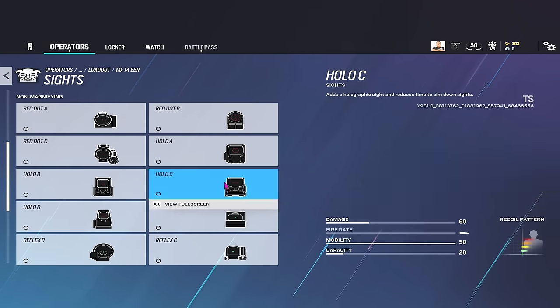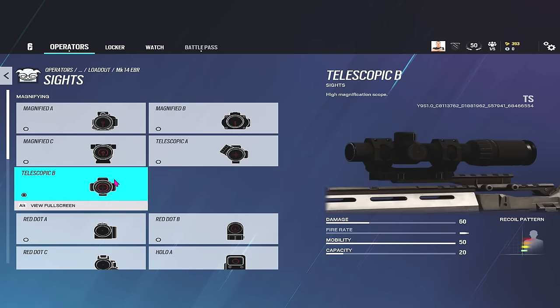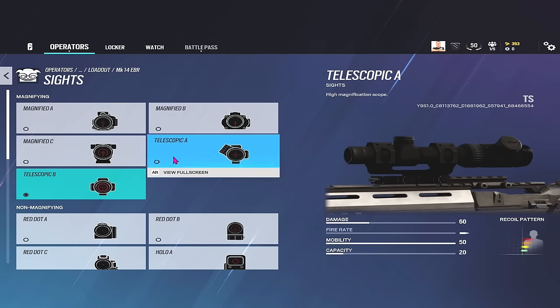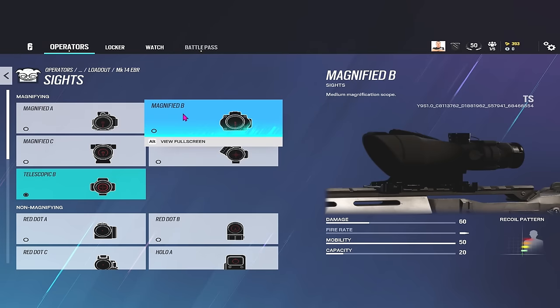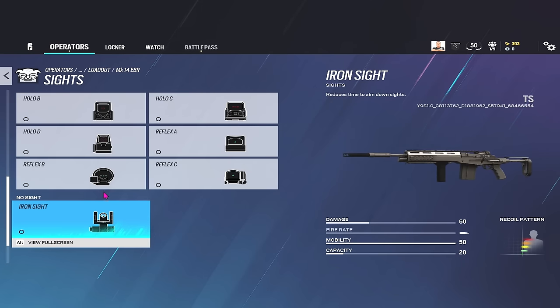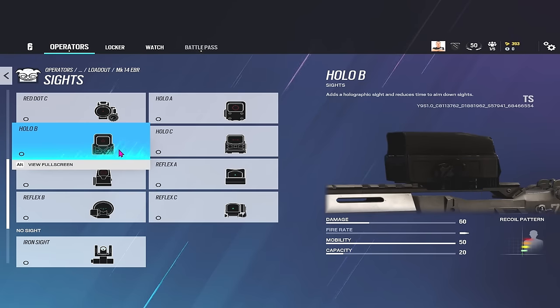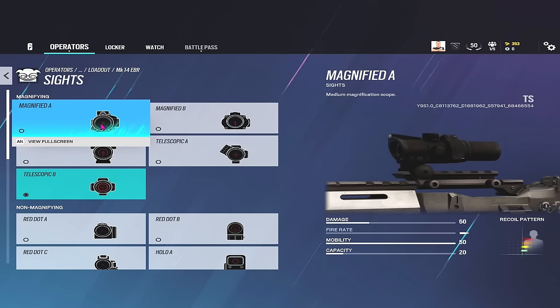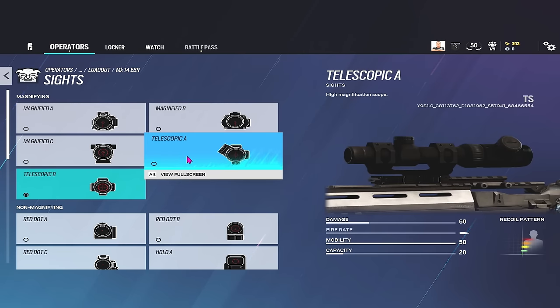You've got iron sights, universal 1x's, 2.5x or magnified scopes, and then 3.5x or telescopic scopes. These are all grouped together. The 2.5x is the same as the old classic Holographic, and the 3.5x is the old classic DMR scope. These come with their own benefits. The iron sight gives you a 10% ADS time bonus, meaning you ADS 10% faster. The 1x's give you a 5% ADS bonus. The magnified scopes don't give you an ADS bonus at all, and neither do the telescopic scopes - it's just zero bonus.